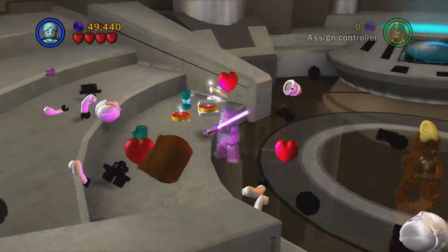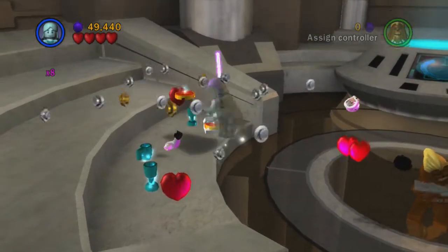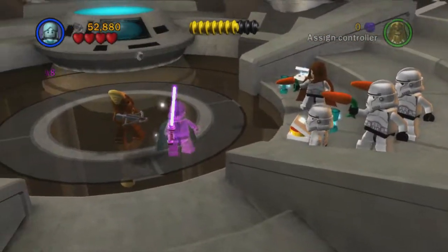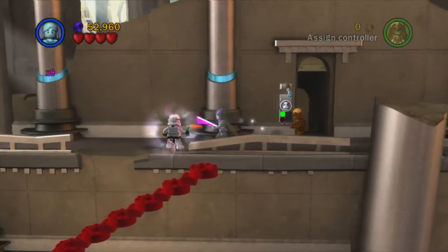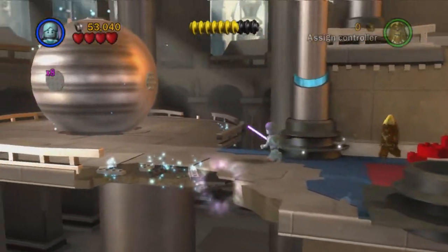At the back of this room we'll find our next mini kit in this little machine — that's mini kit number six. These guys eating pizza on the job! Anyway, let's head out of here. This guy's going to try to attack us but he's got a carrot and not an actual weapon, so he's not going to be able to do an awful lot.